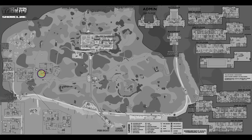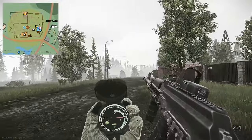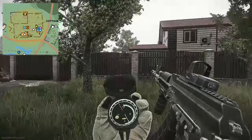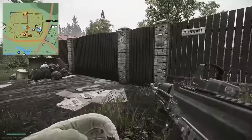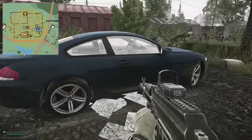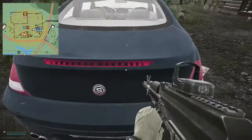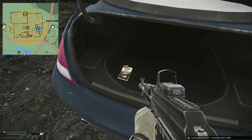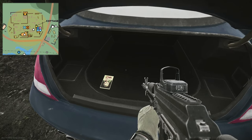The key is used on Shoreline. Head over to the western part of the map where you have the two cottages. Enter the left — the west — cottage and go through the gate right in front of you. You've got a blue BMW-looking vehicle; open up the rear boot and this is where the key opens.